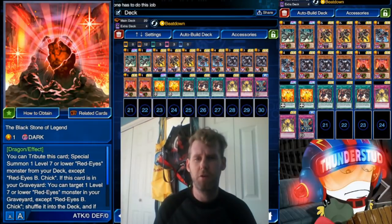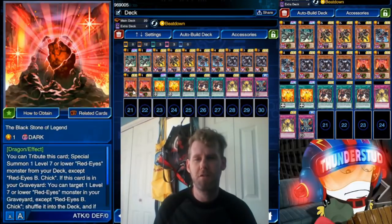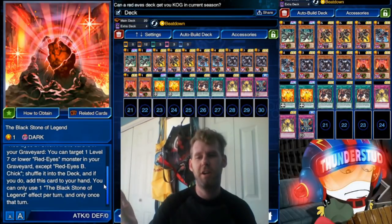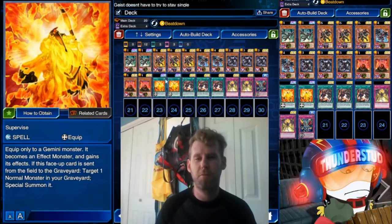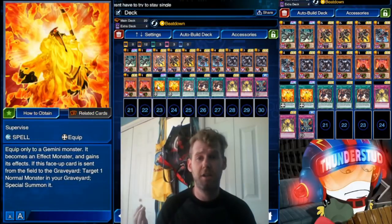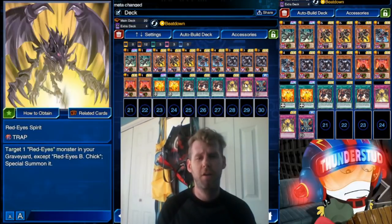Another new card is Black Stone of Legend — you tribute it to special summon one level seven or lower Red Eyes monster. If it's in your graveyard, you can target one level seven or lower Red Eyes monster, return it to your deck, and add Black Stone back to your hand. Combined with Supervise, you can normal summon Black Stone, special summon Archfiend Lightning, then put Supervise on him to make his effect live.